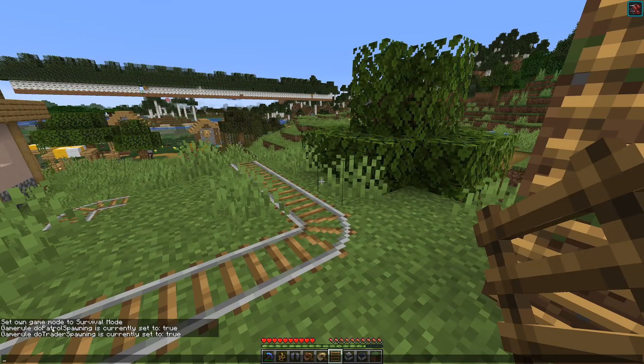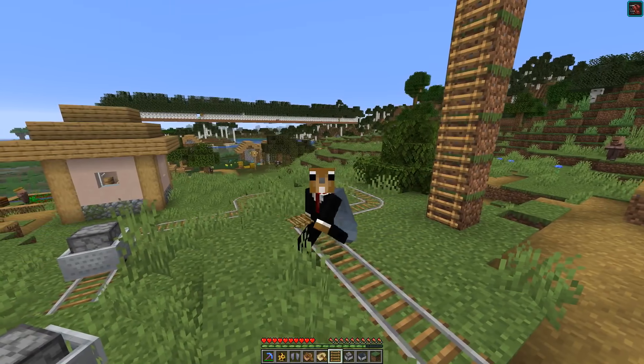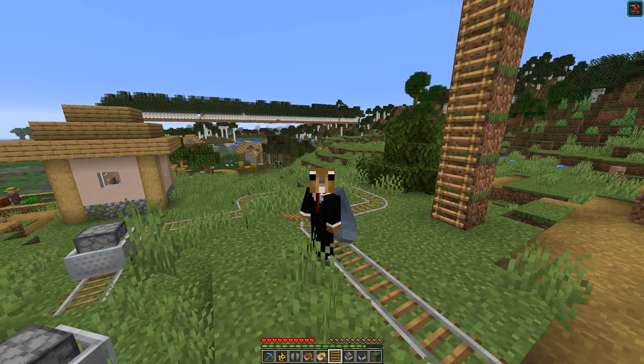Last, two new game rules have been added. We now have the game rule 'doPatrolSpawning' — set it to false and you won't get any pillager patrols. We also have the same for trader spawning: set 'doTraderSpawning' to false and you won't get any wandering traders anymore. That's it for today's snapshot video — thanks so much for watching, have a wonderful day, and see you next time, bye bye!